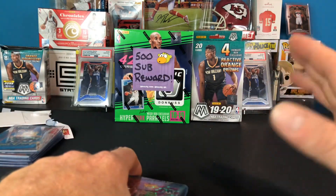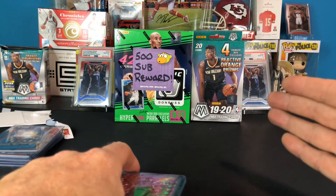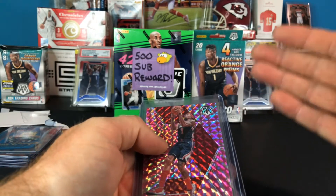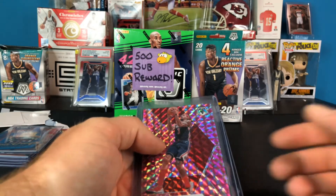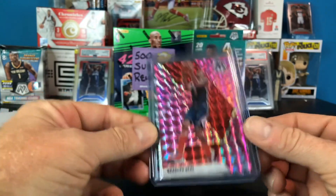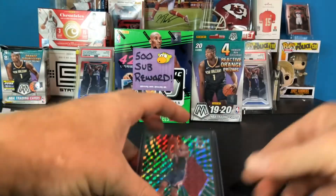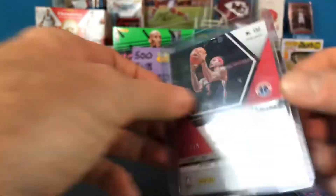If you know anything about First Off the Line Mosaic, there are only two cards exclusive to those boxes: a green swirl numbered to 10 and a pink swirl numbered to 11. Watching the break I think you only get like one per box. Well, I happened to hit both of them. Here is the pink swirl Beal numbered 7 out of 11, and I also hit the green swirl Beal numbered 1 out of 10.